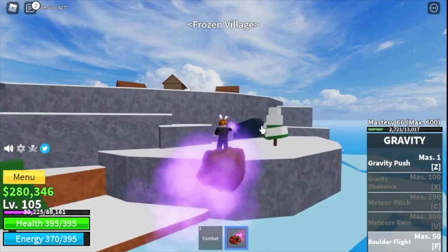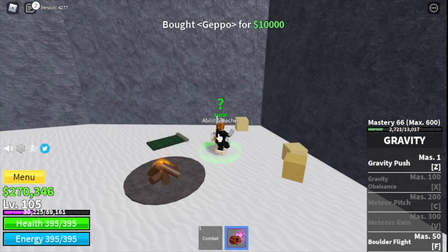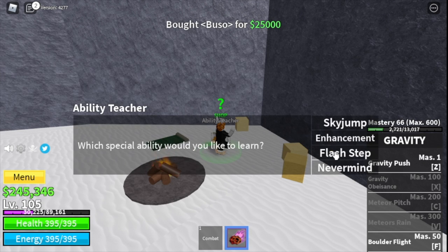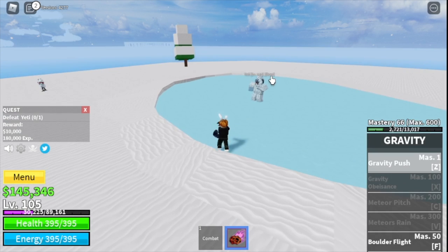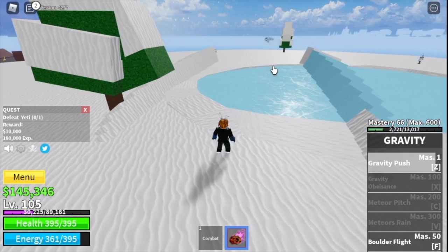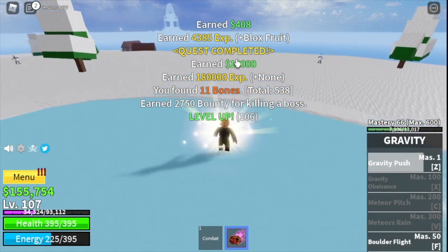Moving on to the next island, we have the Frozen Village. In this cave, buy the Geppo for 10,000, the Buso for 25,000, and the Soru for 100,000. The reason we aim for level 105 is so we can defeat the Yeti, the mini boss on this island. Just create distance, use your Gravity Push, and everything will be fine.